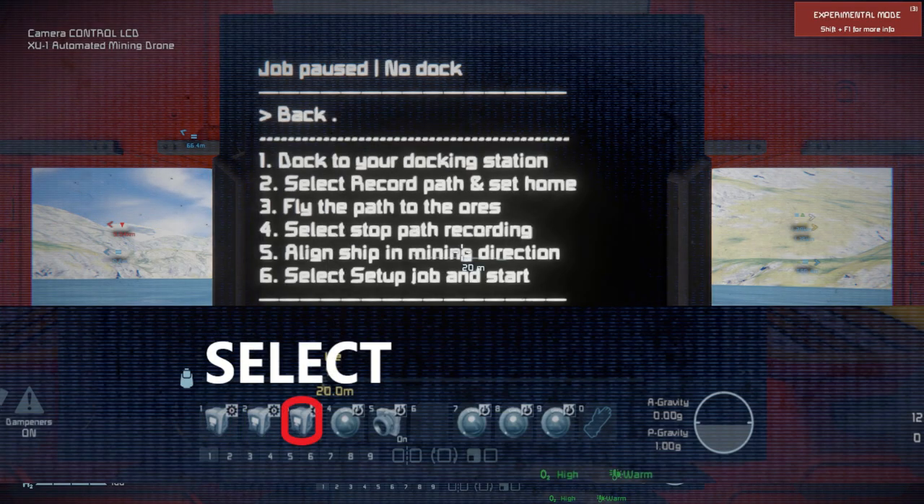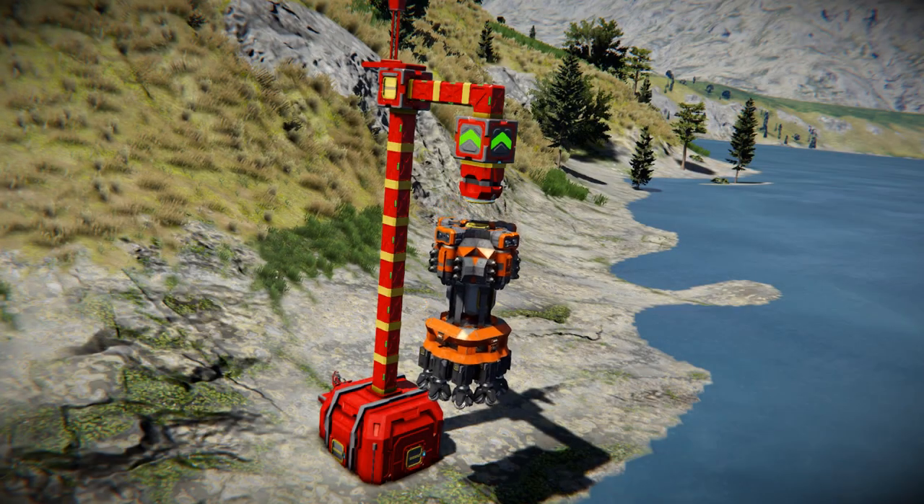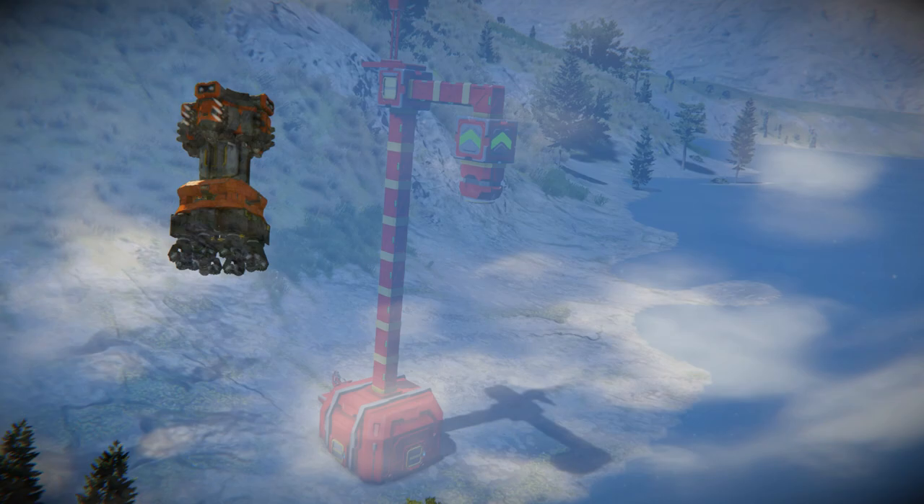Where 1 takes you up, 2 takes you down, and 3 applies the action. Your drone now knows where to dock, and most importantly, where to leave the ore.